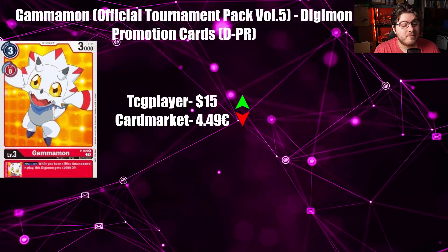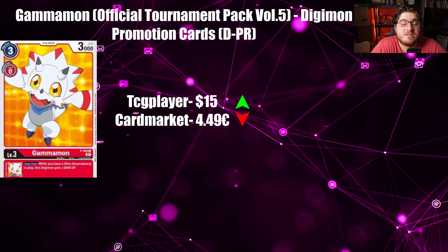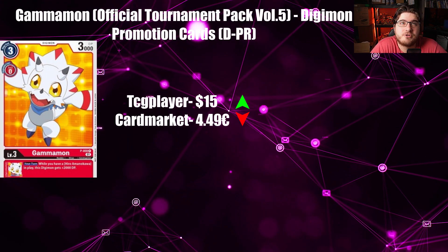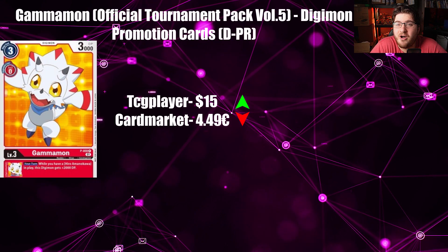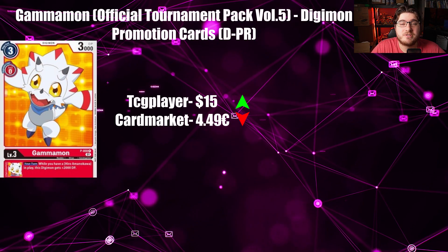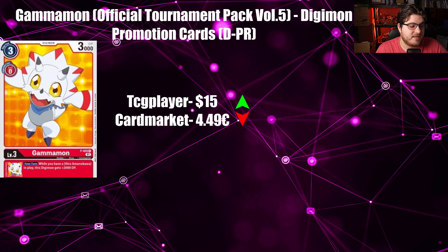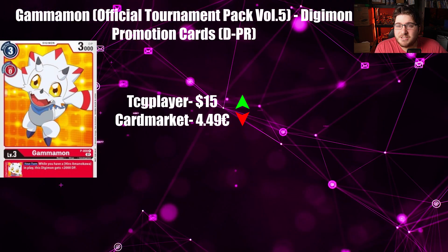Next card is Gammon from Official Tournament Pack Volume 5. With the announcement and show-off of the new Gammon cards, people are buying these a little more. TCGPlayer is at $15.99 going up, so if you have extra copies you're sitting on, it might be worth moving them before a reprint card is shown off — that is a possibility in this reprint set. Cardmarket is at $4.49 going down. Gammon is pretty good for what you're playing it in the deck.